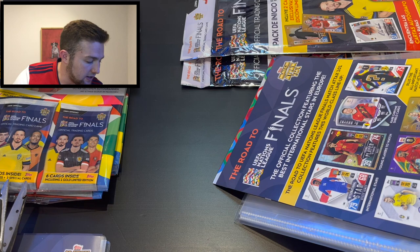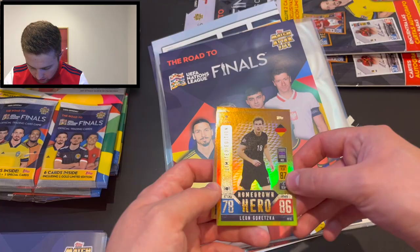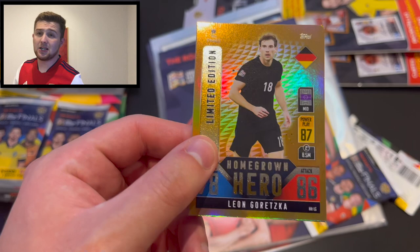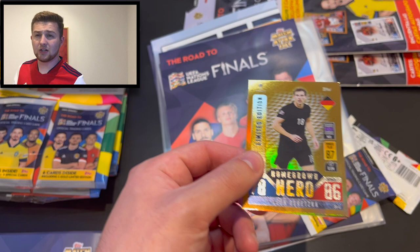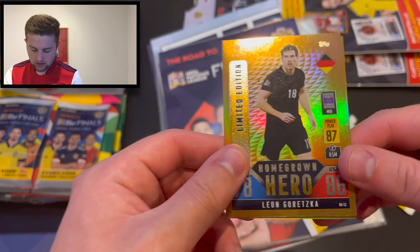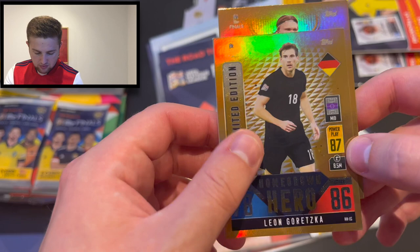There's our homegrown hero limited edition card - it's Leon Goretzka! That's homegrown hero 'LG' down there. He's exclusive to the Germany starter pack, which is available in Germany, Austria, and Switzerland. In Switzerland you'd get a Granit Xhaka, and for Austria there's a Marcel Sabitzer on the way. But there is homegrown hero Leon Goretzka: 86 in attack, 78 in defense, power play 87. That is number four of the homegrown heroes we've got our hands on.